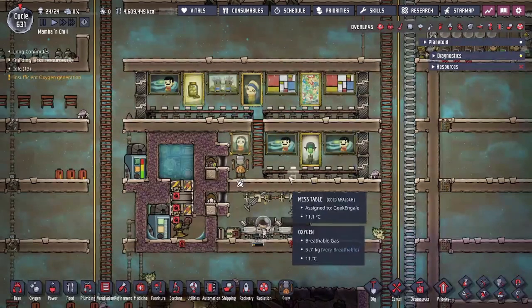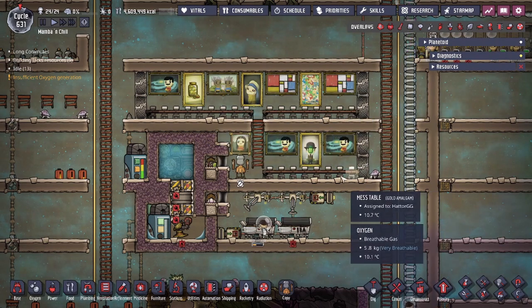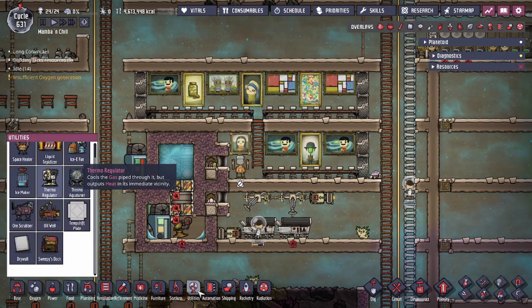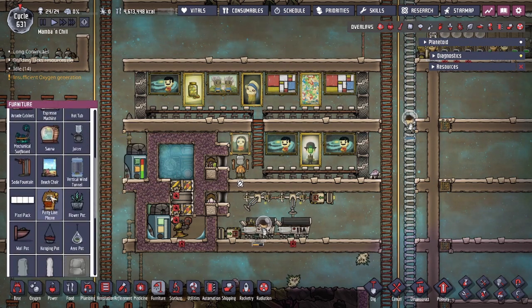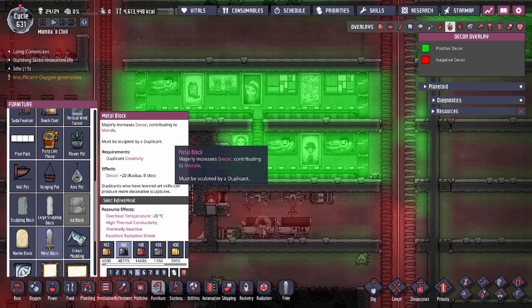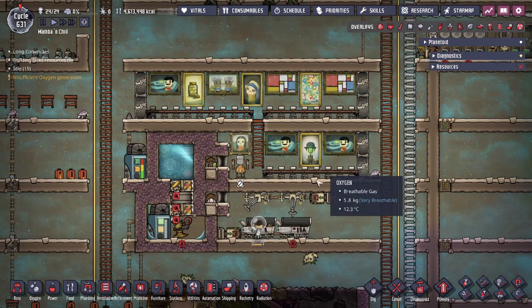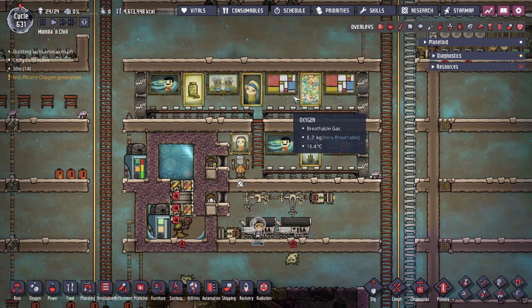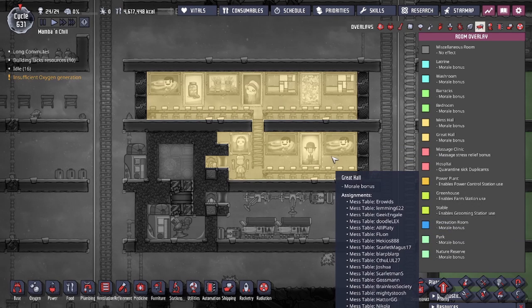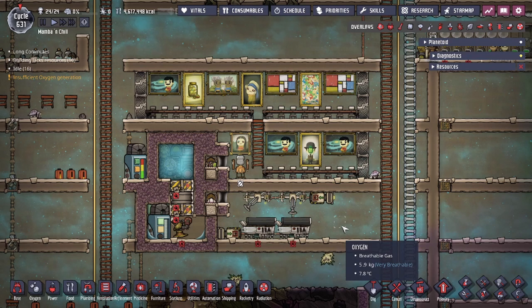By disabling the water cooler, you don't waste water and you still get the great hall bonus, as it still counts as a recreational building. You can use paintings for decor, and you only really need one statue as long as it's over 20 decor. That means you can easily build a metal block since it spawns at 20 decor without needing an artist to improve it. The great hall room bonus increases morale by six points, and you can get this within the first 10 cycles if you beeline for it.